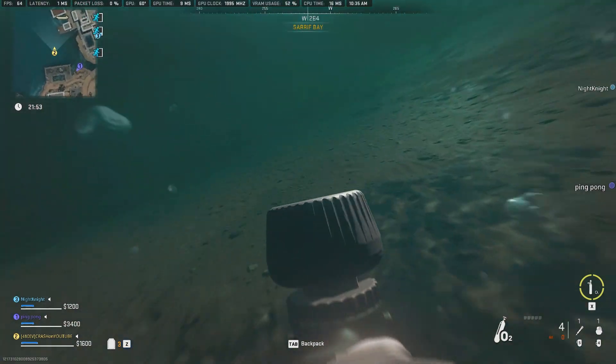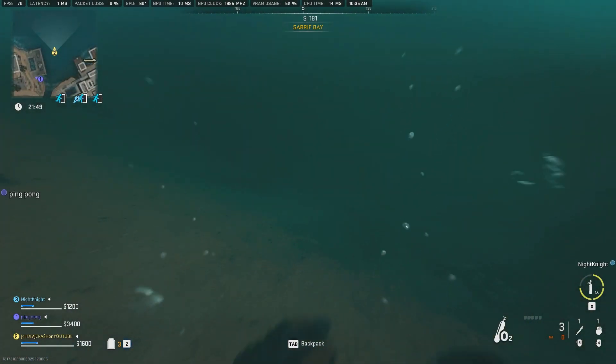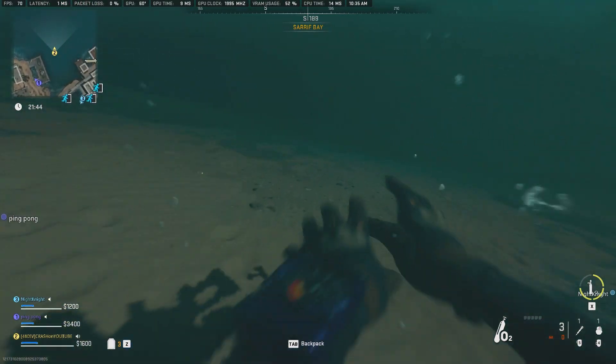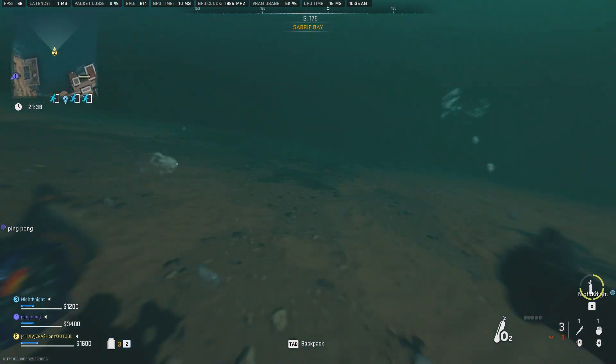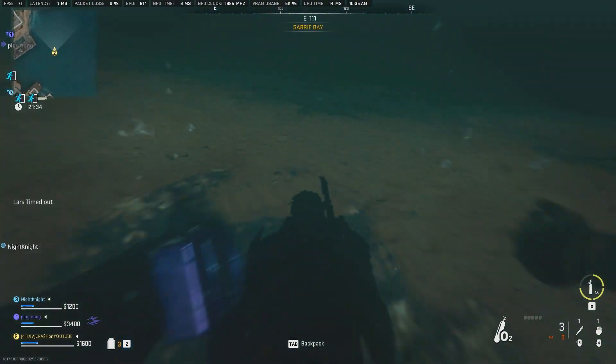...you hold your X or L1/L2 to equip it, then you use it — you have to press the button like you are shooting a gun. If it's mouse, you left click; I don't know what it is for controller. Once you use it, you have a longer lifespan under the water.